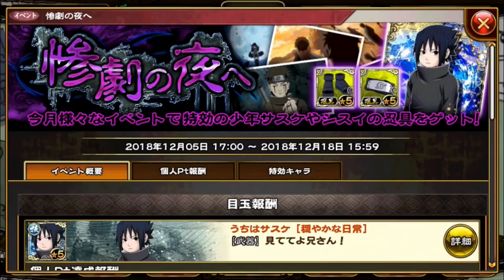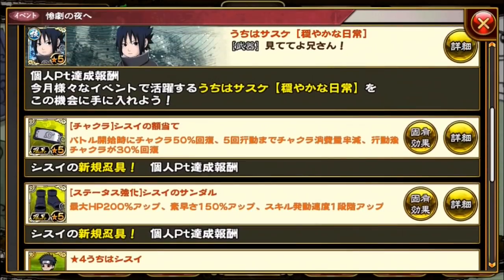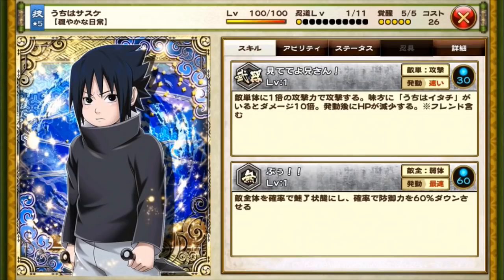Anyway, back to this event — you get this new Shisui and you get this Kid Sasuke. He came out like two years ago on the game for Sasuke's birthday, so I've already had him. I guess I can max nendo him, I really don't care but whatever.